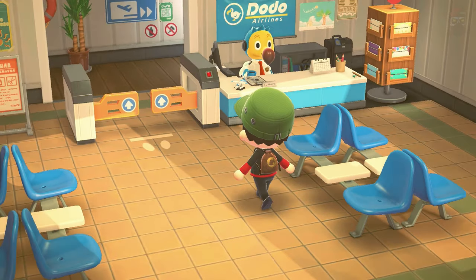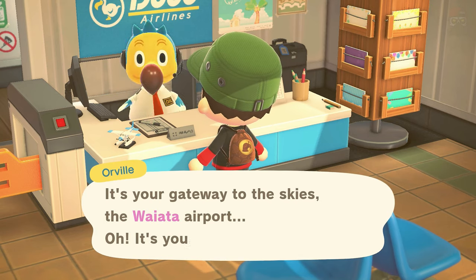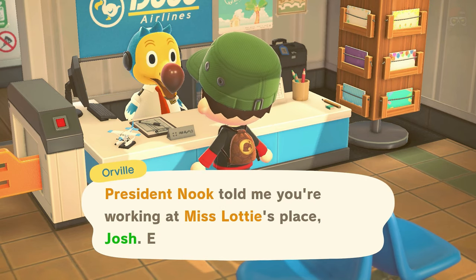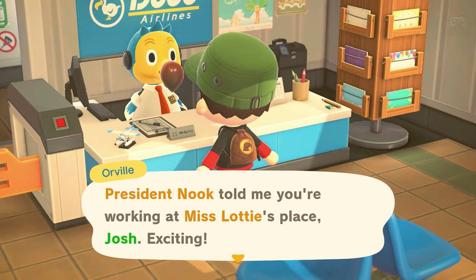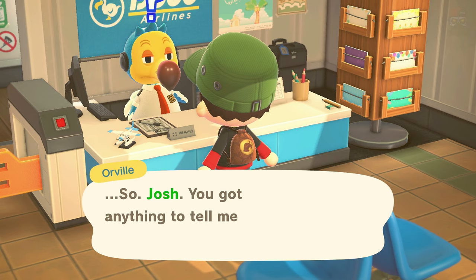So whenever you want to go to Happy Home Paradise, just head to the airport and say 'I want to go to work.' You can do this any time.